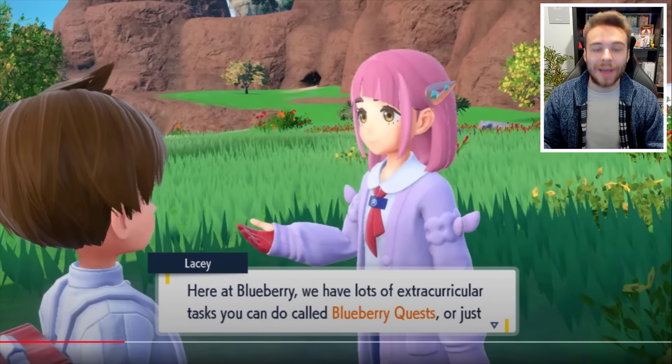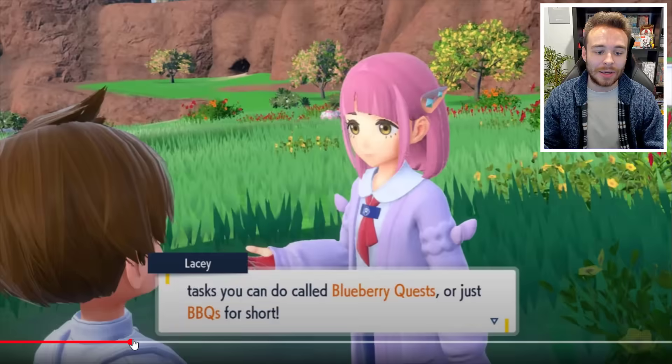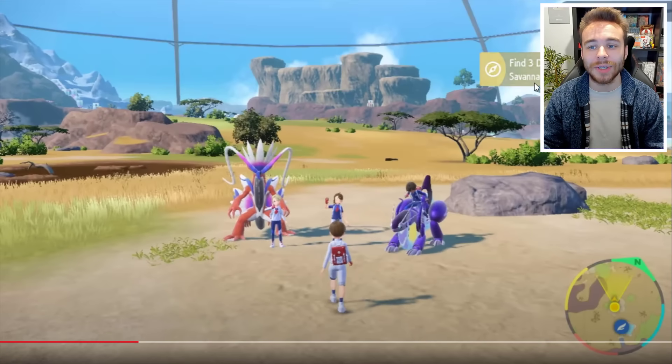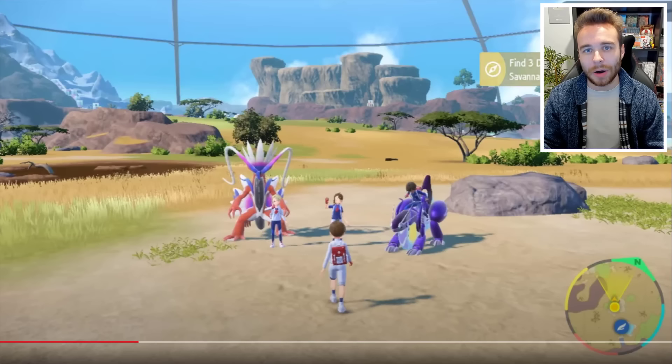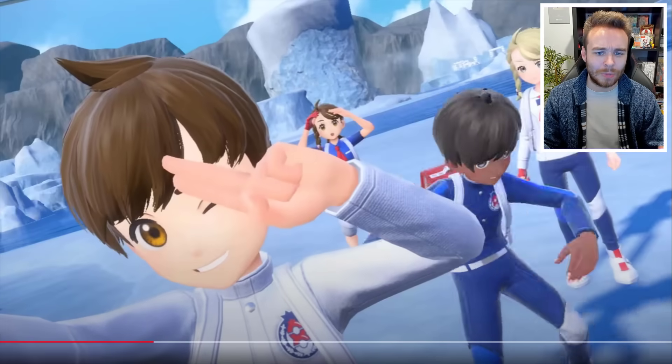Next up we have Blueberry Quests. These are the quests that are going to allow us to find the legendaries, the Stellar Pokémon, stuff like that. The quests look really good and I'm a big fan of how they're implemented. There are also multiplayer quests - for example, find three Ditto in the Savannah biome - and you get Blueberry points for completing them. You then use those Blueberry points to redeem different things like items and decorations for your room.